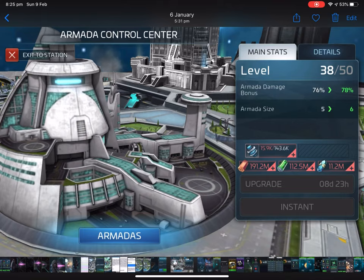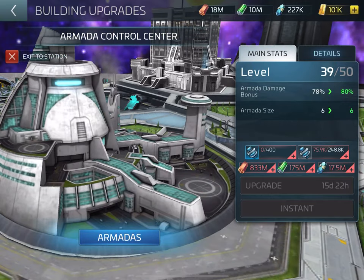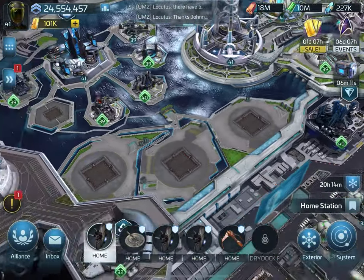My armada control center — the resources weren't too bad, it was just getting the required upgrade items that was the hard part. To upgrade it to level 40, look at what I've got to find: I have not seen these items anywhere at all. Is this something they'll bring out later in the game? Maybe next time we do a martyrs event, when I get the martyr pool I might be able to refine these. There's no clue — I haven't seen anyone explain how to get these. The rest of the resources aren't too bad; it's under a billion in steel, which is the most important thing.